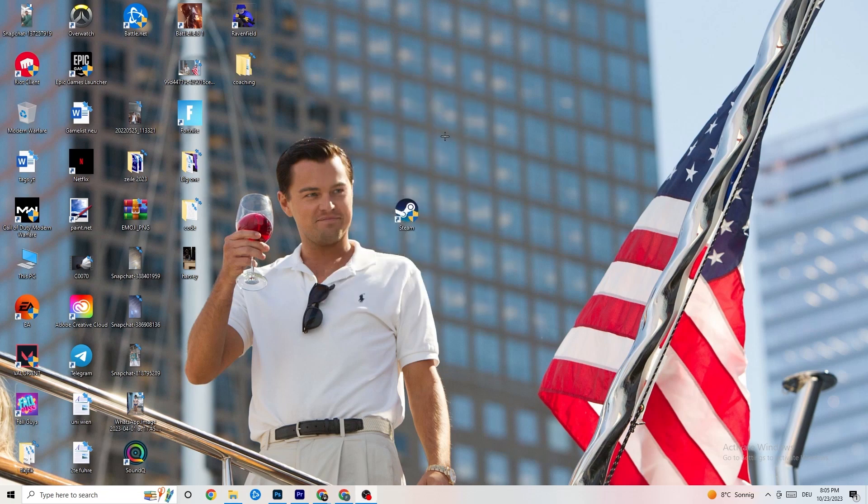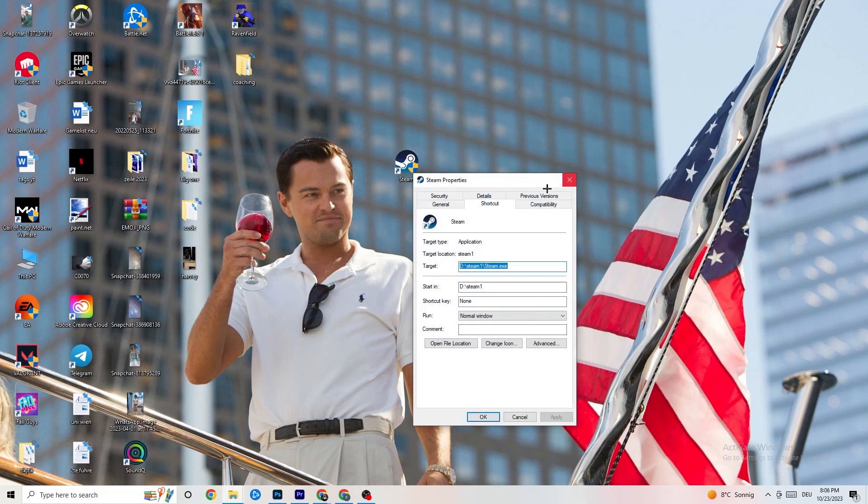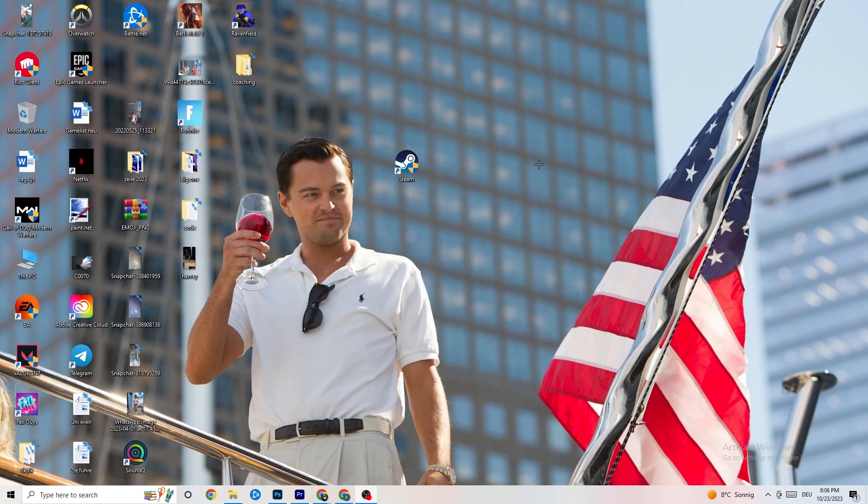After that, restart your PC. You'll then see the administrator symbol on the shortcut and it will launch as administrator every time. This will help reduce crashing issues. Do the same thing for your game shortcut — right-click it and apply the same compatibility mode settings — then restart your PC again.